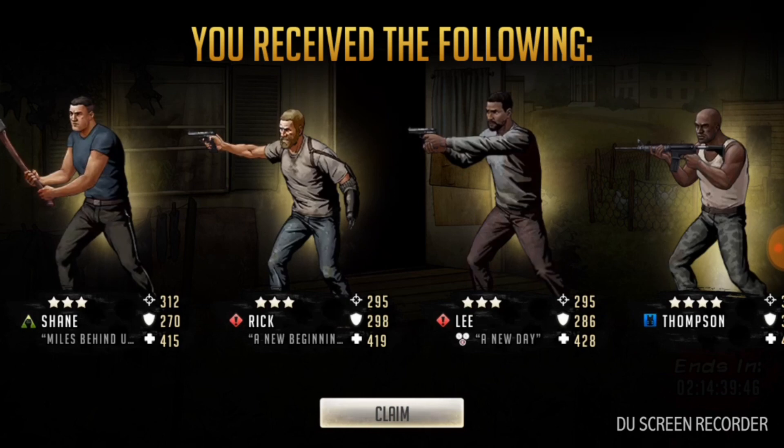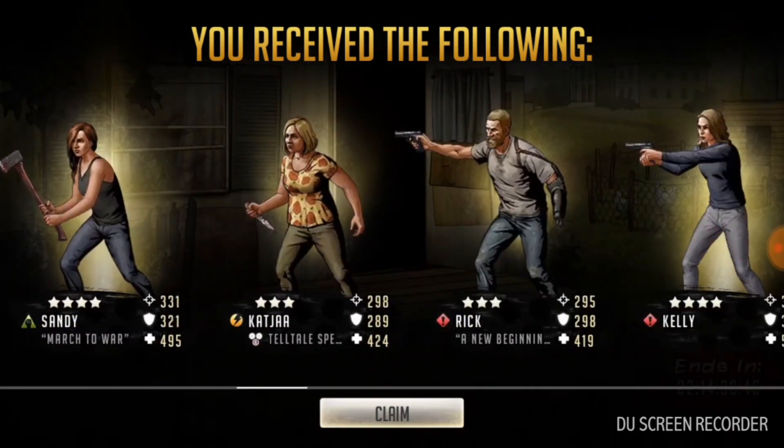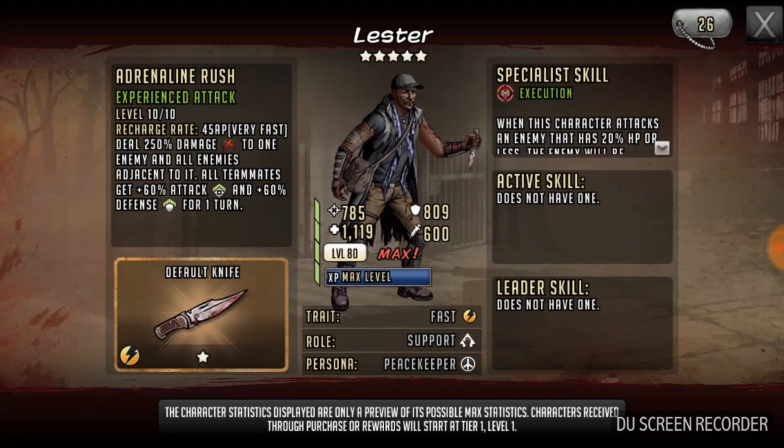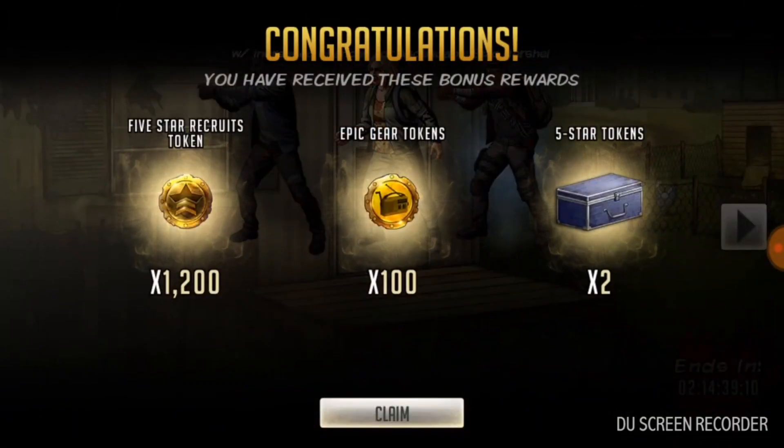And that's it. So we did get one epic - it was the Lester. Let's find him. So we did get an epic. Lester - I think I've had this guy before. He could be useful for my team with the 60% attack, 60% defense for one turn. He's pretty fast doing it. He's got experienced attack, which is not bad. But yeah, this was definitely not what I was really hoping for.